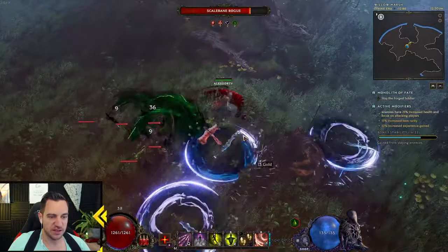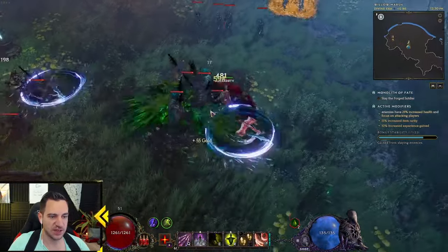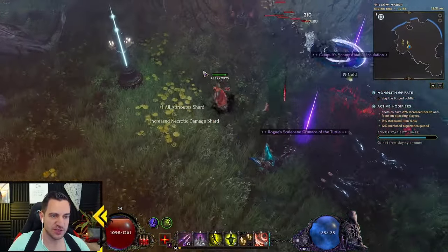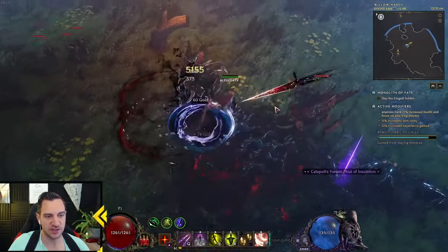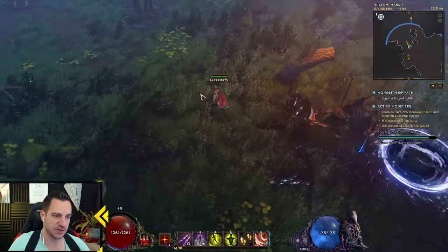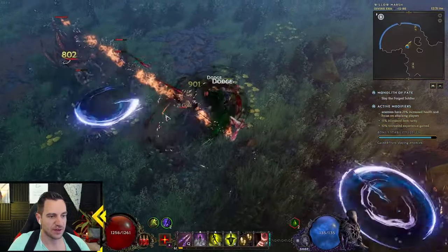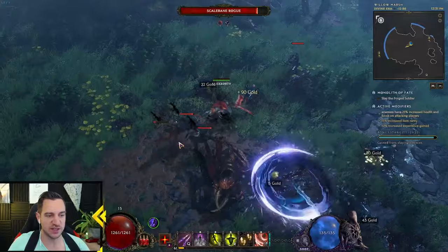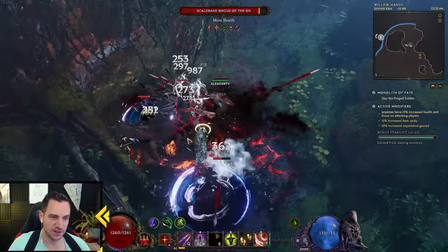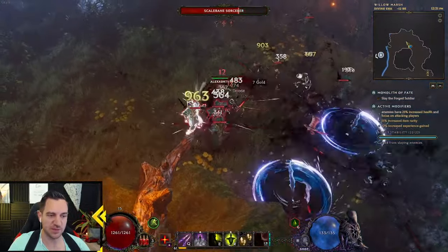Most damage is done with the Umbral Blades - these spinning things are created by the shift automatically and they do so much damage. You can even cast the Umbral Blades yourself. What you do is you jump in your shift, you keep right-clicking for your Dancing Strikes. Whenever shift is ready you just keep shifting again. You want to shift through the enemies because what these two daggers do is they reduce your shift distance - it's very, very short. It's not to cover ground, it's to go through enemies and create the Umbral Blades by shifting. Where you leave, you create an Umbral Blade.